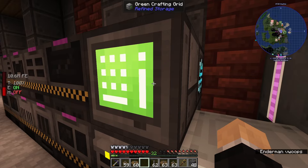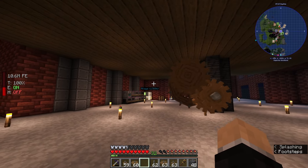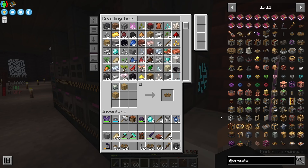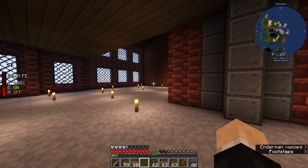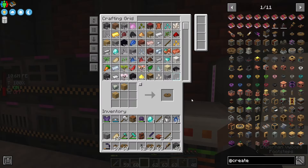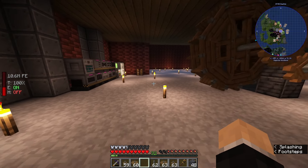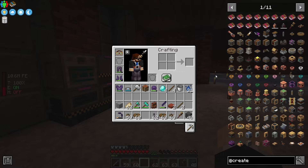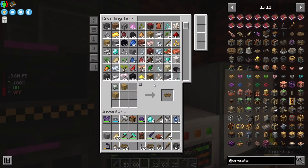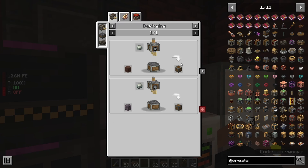Now we can start to look at some of the other machines we can create — no pun intended — for our progression in this mod. One of the great things about this mod is the ability to automate a lot of different things using conveyor belts and shafts and item hoppers. Of course the trains are the big part of this mod, which we will eventually have running in here, but that is a ways down the road — we are nowhere near having the resources for that.